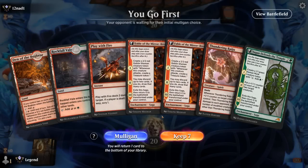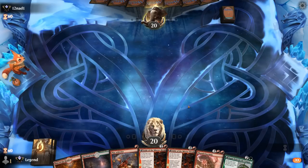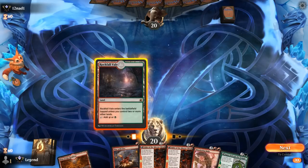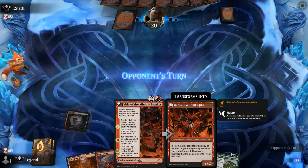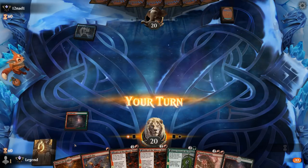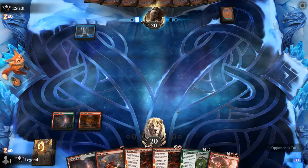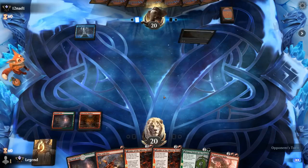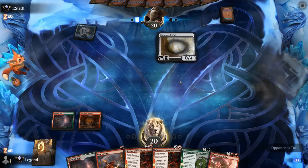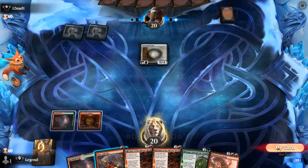Alright, we're on the play. Our hand definitely needs a third land but I think it's still a keep overall — got an early Play with Fire, and being on the play means we can maybe snowball our Fable. We're up against a control deck though, so Fable might not necessarily connect. Ooh, what is this? Excavated Wall — so maybe some artifact synergies coming up. Can maybe finish off the wall with Play with Fire next turn after playing Raiju and attacking. And a Portable Hole is a nice answer to our Shaman.